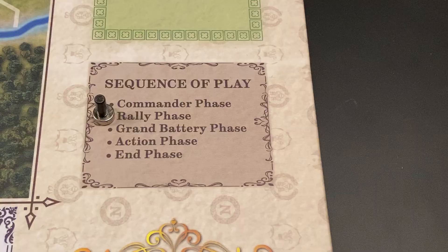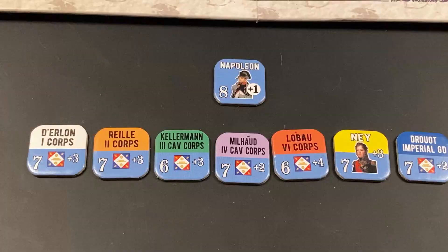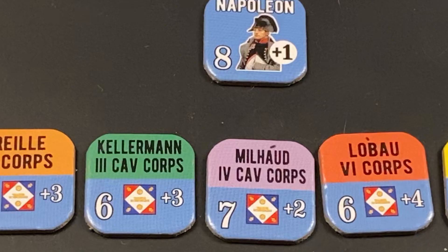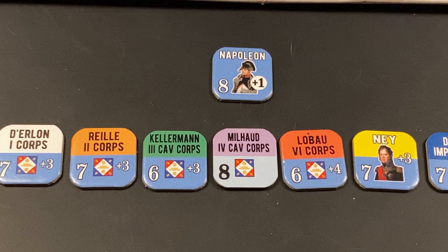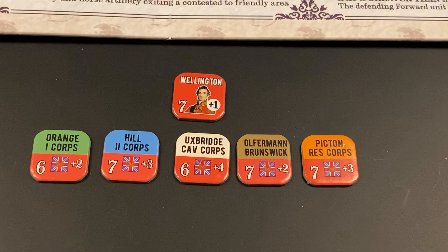Now we go to the rally phase, where any successfully activated leader can rally two units belonging to his formation. The French player wants to rally two units of Milaud's 4th Cavalry Corps, so those two units are flipped face up and Milaud is flipped to his spent side. Note that during the upcoming action phase, the player may nominate Milaud's 4th Cavalry Corps to be activated but must roll eight or more. For the Anglo-Allied side, two units of Picton's reserve corps are rallied and flipped face up, and Picton's counter is flipped to its spent side.